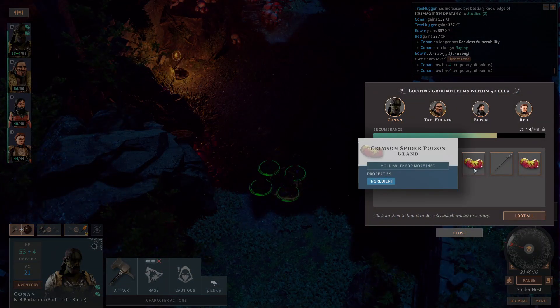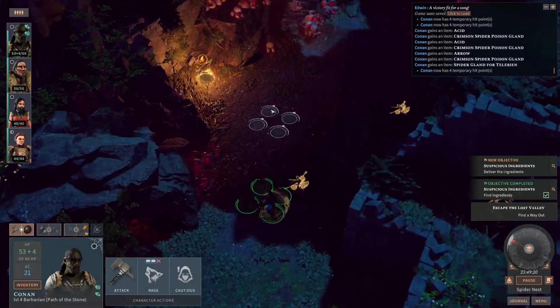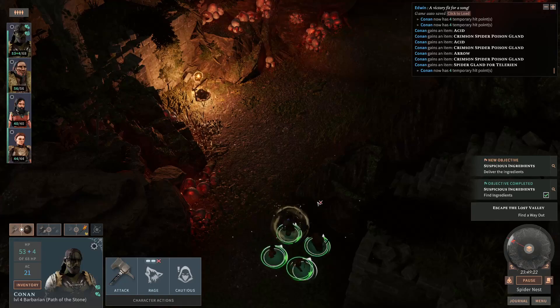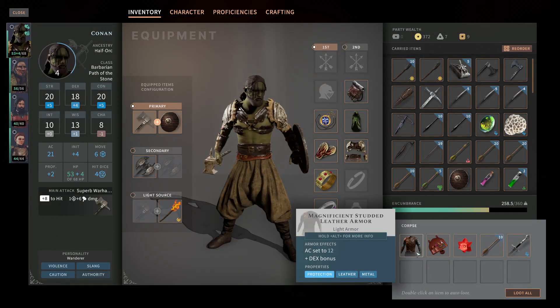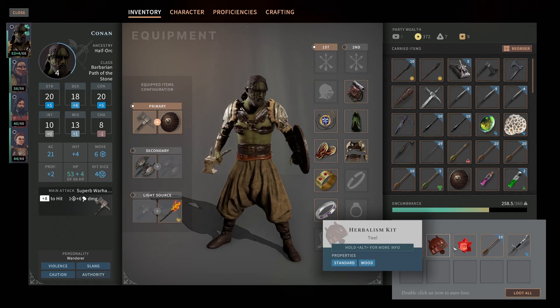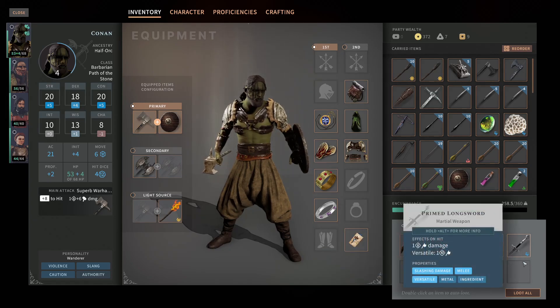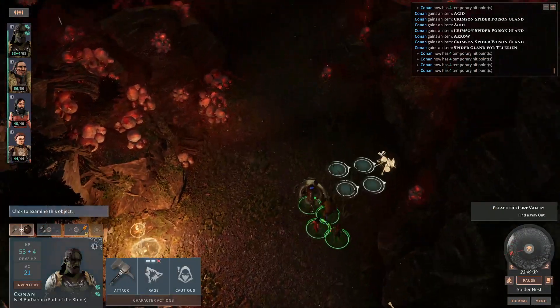We have the Crimson Spider Poison Gland, which is our quest item, I believe. Yes, it is. Remains. Remains. Oh, magnificent studded leather armor! I think this is better than what Red is using. I'm going to keep calling her Patricio.